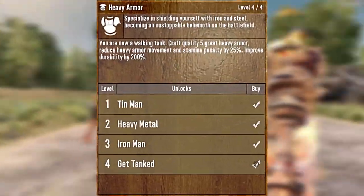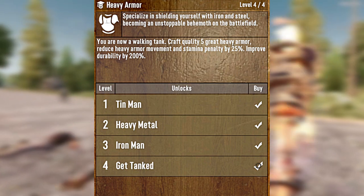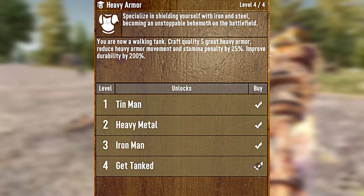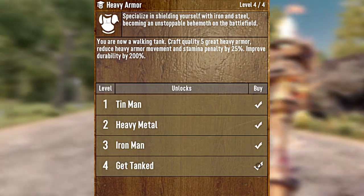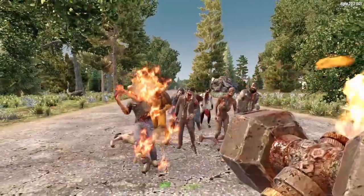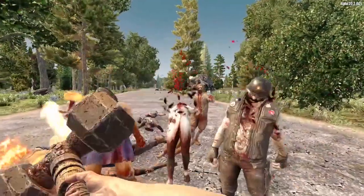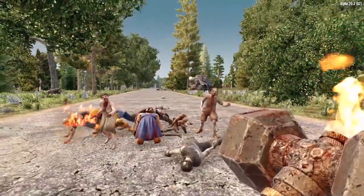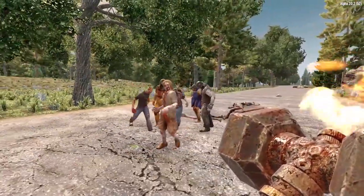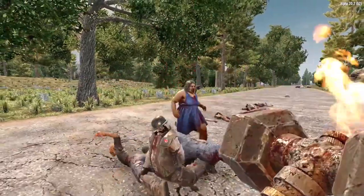There are four levels of this perk, and if you max this bad boy out, you will reduce the movement penalty by 25%, as well as the stamina penalty by 25%. You will also increase the durability rating of heavy armor by 200%. Unfortunately, the Heavy Armor perk does not improve the protection level of your armor, but it does massively decrease the penalties for wearing that armor. So if you're looking to move a little better and use a little less stamina while wearing heavy armor, you may want to think about investing in the Heavy Armor perk.